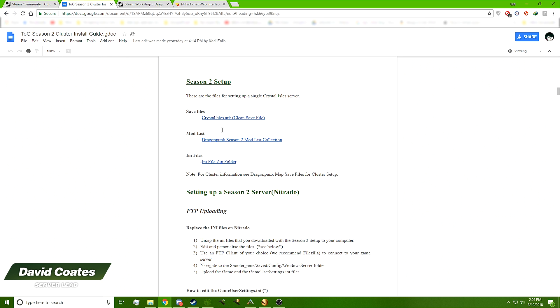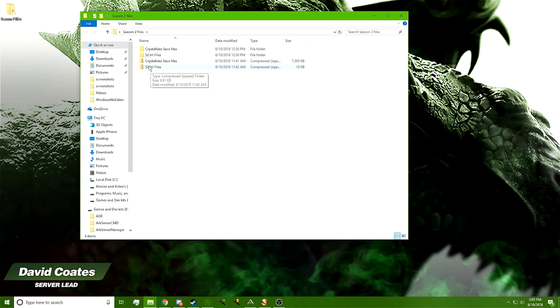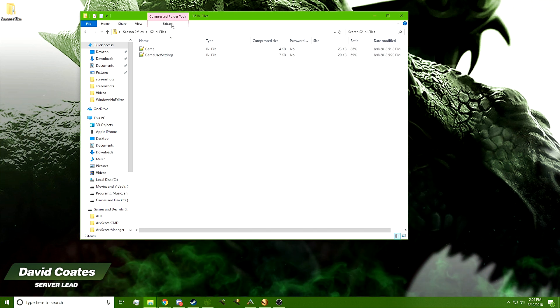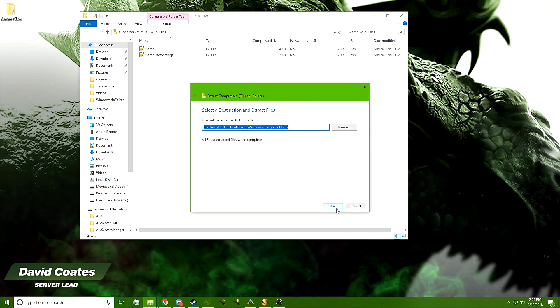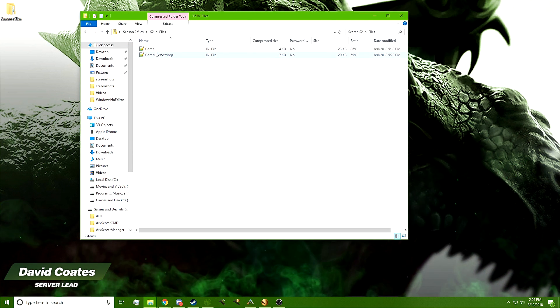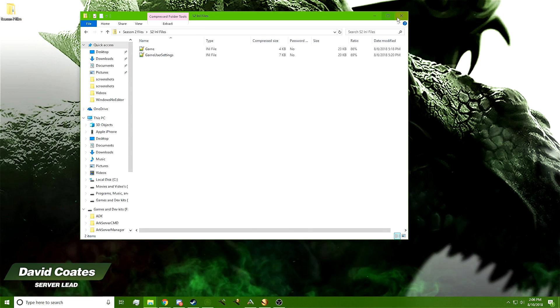Now we go back to our folder. Once we've downloaded these files, we're going to extract both of them into this folder. Double-click on them, go up to Extract, go to Extract All, and then just hit Extract. Do that with both zip files. Once those are done, the first thing we're going to do is go into the .ini files.